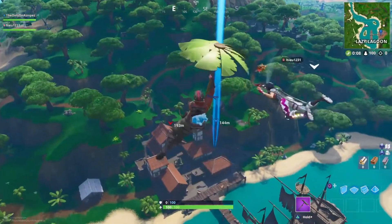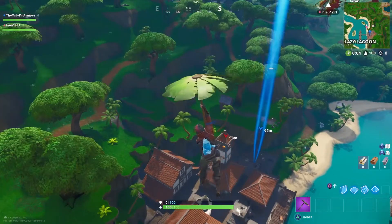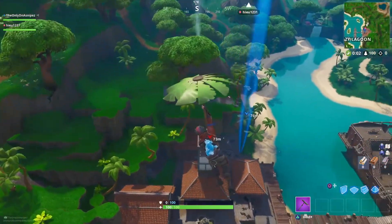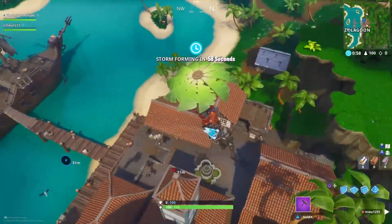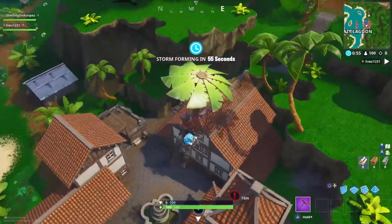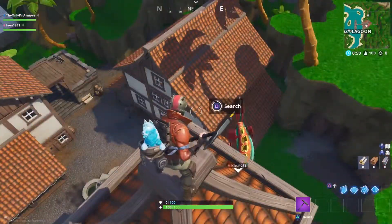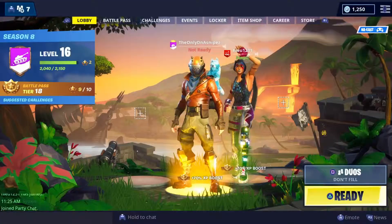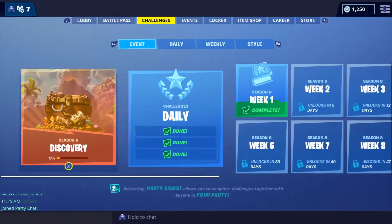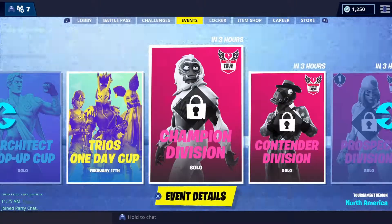So we come on down right here on top of the pillar, just like in the image, back around to Lazy Lagoon. Drop right on top of the pillar, search it up — free battle star, easy. And just like that, we have completed our week one challenges and got the week one battle star from the loading screen.